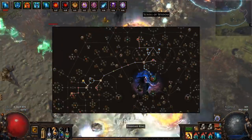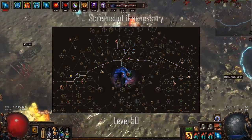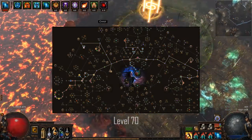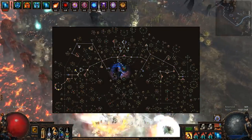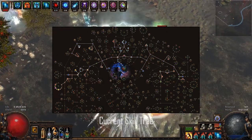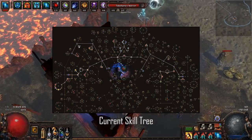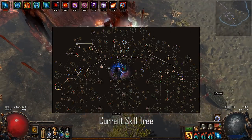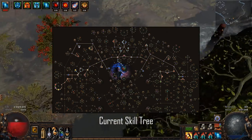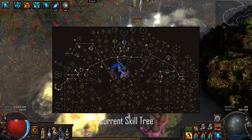For the passive skill tree, early on I focused on life and some area and elemental damage. I took no major keystones but kept taking all the crit and life nodes I could find. I then picked up some extra staff nodes including Smashing Strike for the 10% chance on crit to gain an endurance charge, and Whirling Barrier for the 10% chance to gain a power charge whenever you block an incoming attack. Lastly I filled out the dual sockets as well as some extra power charge damage nodes.